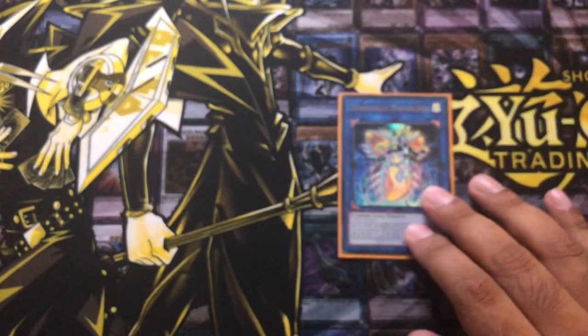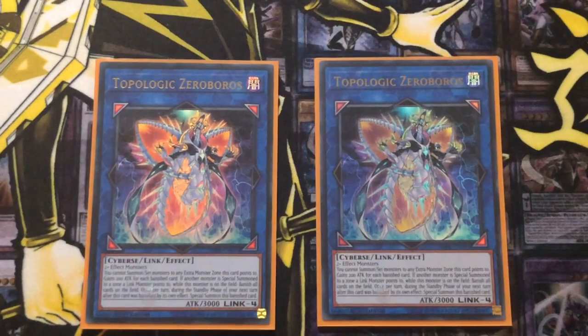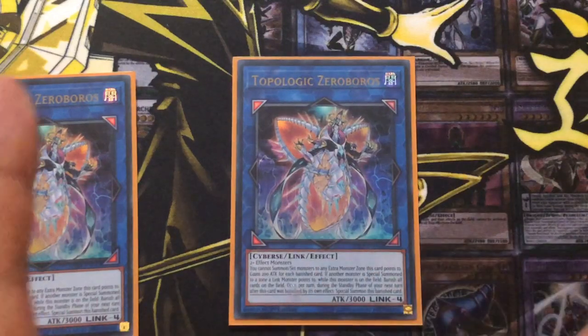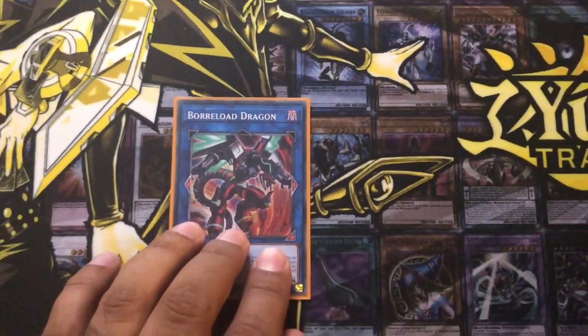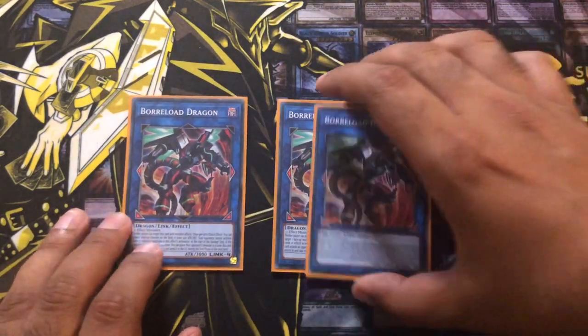Next we've got two Topologic Zeroboros — the new boss monster of the deck. Two effect monsters plus more to bring it out. If you special summon any monsters to the zones it points to, it banishes all cards on the field, and then in your next standby phase it special summons itself. You'd special summon this to your extra monster zone, then either you or your opponent will special summon to a zone it points to, it clears the board, and in the next phase you bring it back pointing to both extra deck monster zones so your opponent won't be able to use either. Quite a nice card but not maxing out, just playing two. Then three Borrelguard Dragons — you know what, max it out at three.